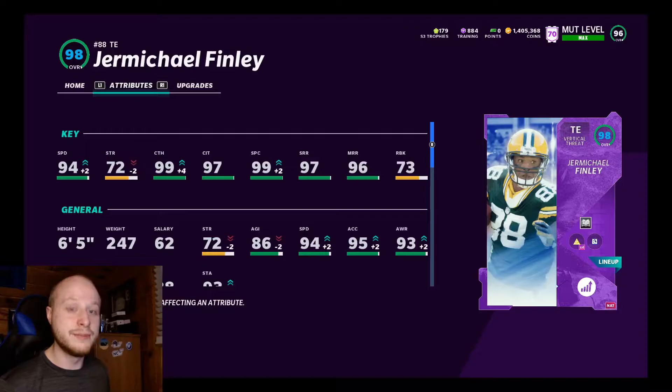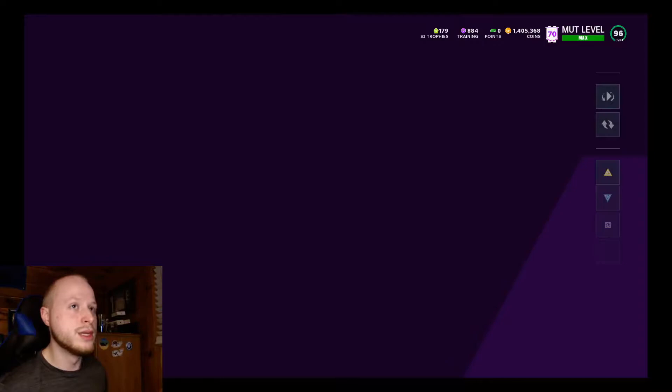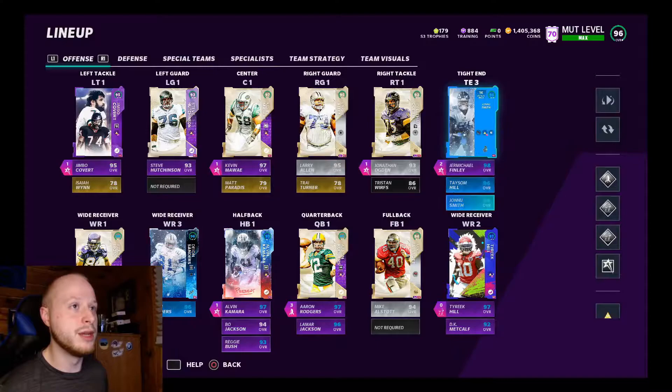You cannot press the tight end in man-to-man coverage, at least when he's lined up at tight end. If he's flexed out at wide receiver he can be pressed, but in the formation I run he's kind of flexed out a little bit — not actually flexed at wide receiver. So this will help him when he runs crossing routes or any kind of man-beating route.